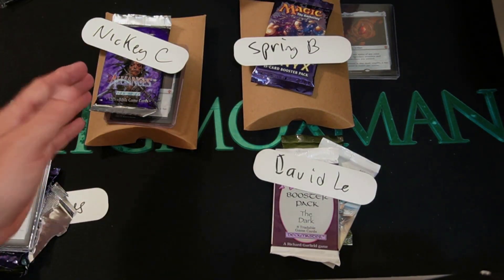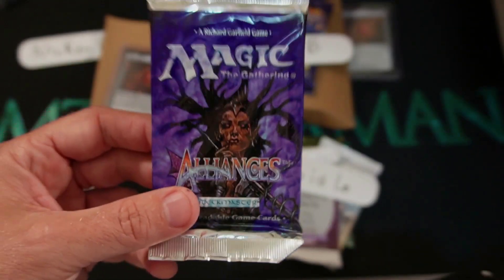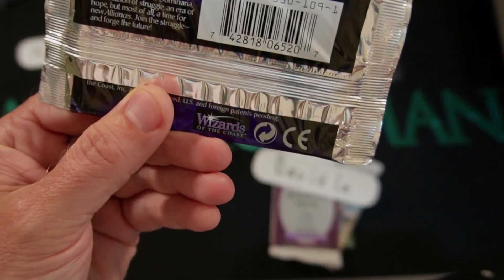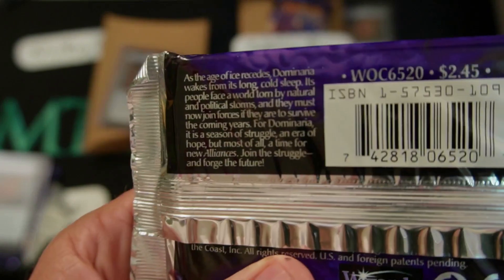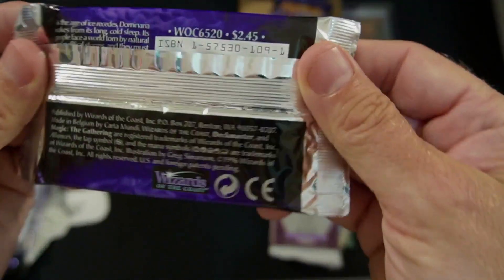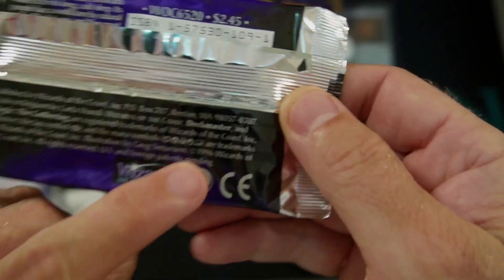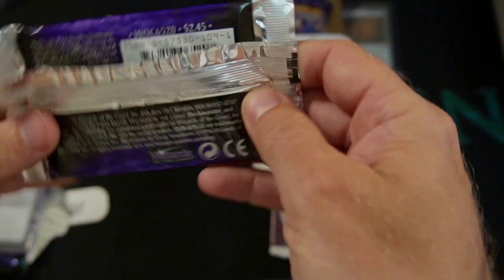Let's jump over to Nikki. You ready, man? You feeling lucky? Because you're going to Alliances. You're jumping back to old school fun from back in the day. You still have a little story on it — as the ice age melts. I'll put it up there if you guys can read it. So you can get a good look at that for a second because you're going back this old. 1996, right there. 1996.